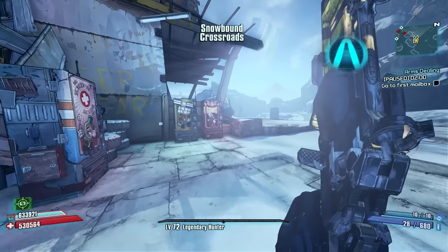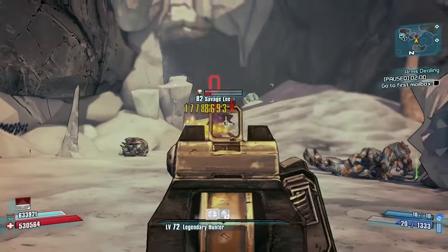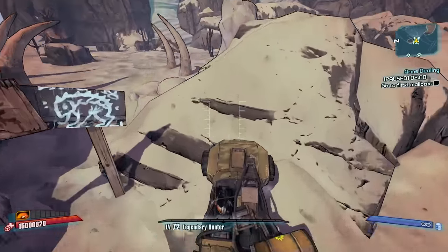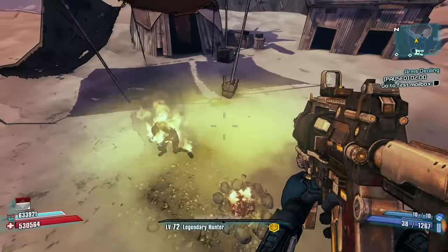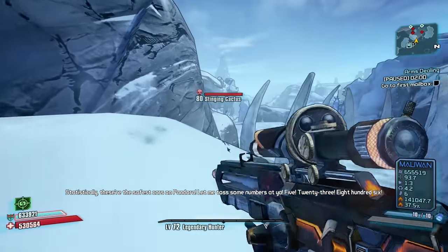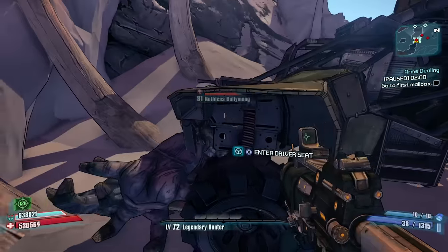At number six, Three Horns Divide. This is one of those farms where there's not much in the way of loot, but the loot is so good that this farm deserves this spot on the list. To maximize this farm you will need to have completed the Hunting the Firehawk story mission, then go to Sanctuary and accept the In Memoriam quest from Lilith. Now you can farm Boll along the way. There are three different spots where Savage Lee can spawn. If you start from the Three Horns fast travel, you can find Savage Lee at one of two spots immediately behind where you spawn in — just look for the red dots on the map right as you arrive.